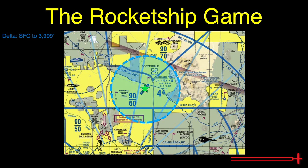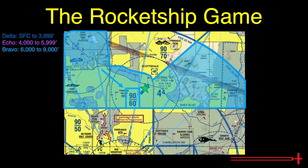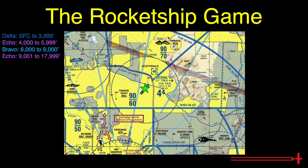In between the Delta airspace and the Bravo shelf, we'll expect to be in Echo airspace from 4,000 feet to 5,999 feet MSL. Above that, we see that we're in Bravo from 6,000 to 9,000 feet MSL. Above that, we expect to be in Echo again from 9,001 feet all the way up to just under flight level 180. Alpha exists from flight level 180 to flight level 600, and above that, we'd re-enter Echo.